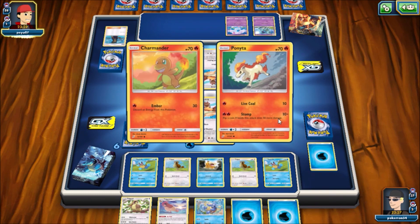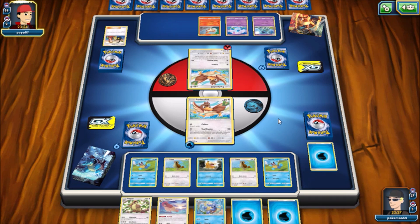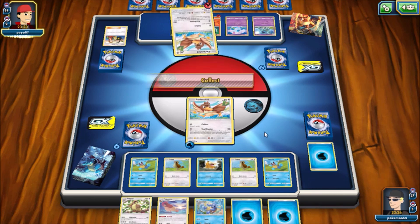The cool thing about the Charizard deck, though, is you can pull energy straight from the deck, attack for a massive amount of damage, and then you have the Nidoqueen in there that can allow you to search Pokemon. Rapidash is actually a pretty good attacker if you can hit heads on Agility, so that's pretty good there.